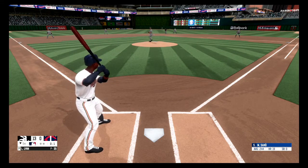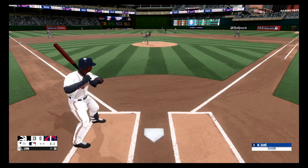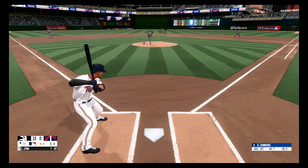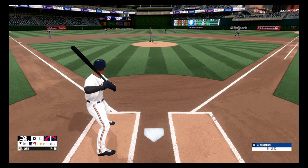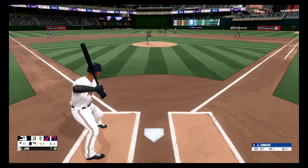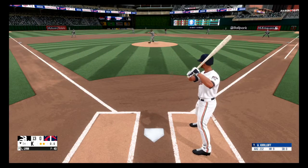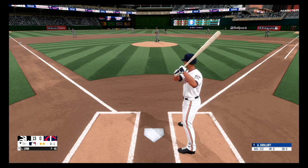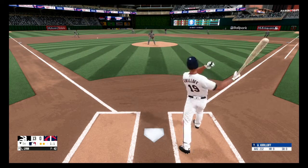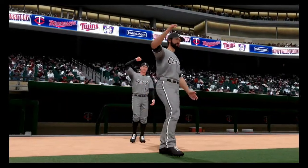Fastball, strike one. Swing and a miss and he's ahead — there's a strikeout, one away. Fastball, strike one. Swing and a miss and he's ahead — he got him, strike three, two out. Fastball, strike one. Fastball outside, one and one. On the ground to the left side — great stop at third base and he got him. Chicago delivers a TKO. Let's go.